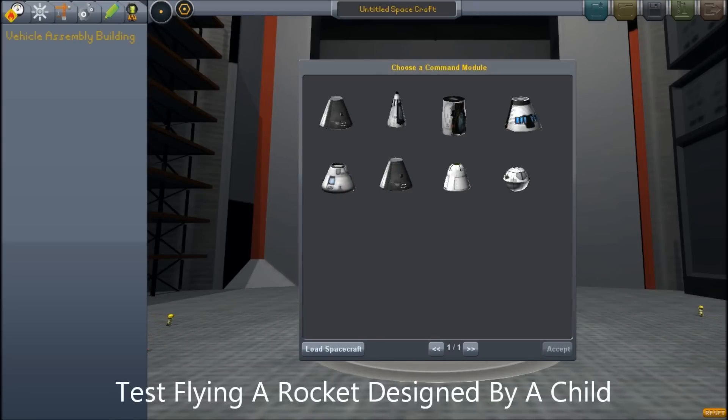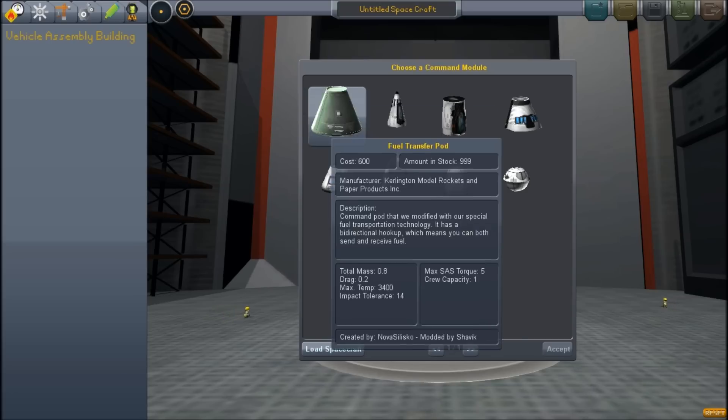Hi, I'm building a spaceship. Hi, my name's Orion and I'm building a spaceship. Okay, you're going to build a spaceship and then I'm going to try and fly it.